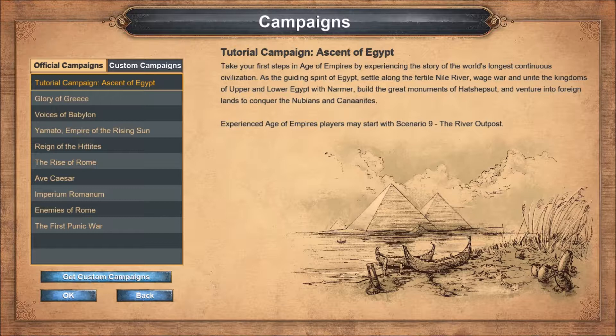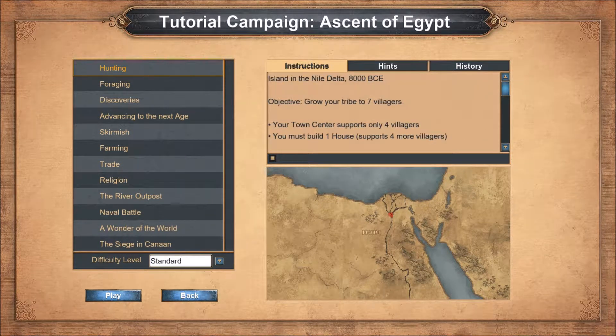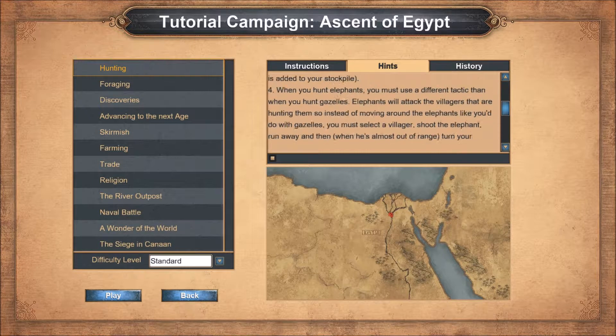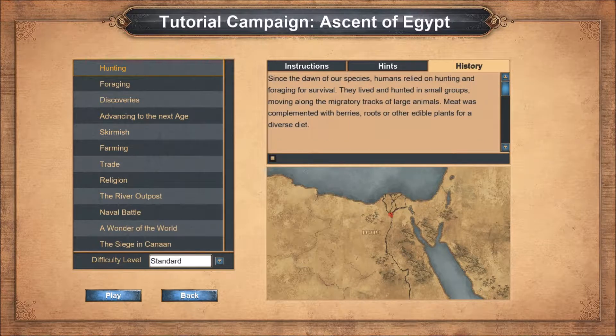I am experienced, but what we're gonna do is just simply play all the campaigns and all the scenarios of this tutorial. Egypt is a land blessed with plentiful plants and wildlife, making it an excellent place to settle your wandering tribe of hunters and gatherers. Even though your people have primitive technology and rely on stone tools, they are skilled hunters. Establish a small village on this Nile Delta Island and grow your tribe to seven people.